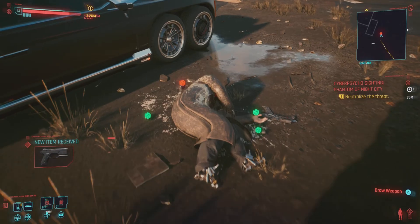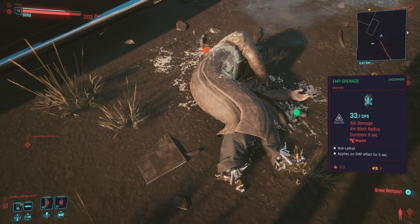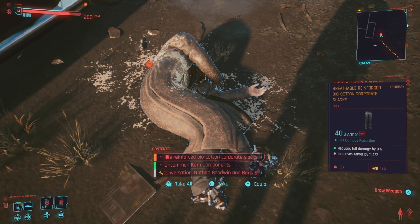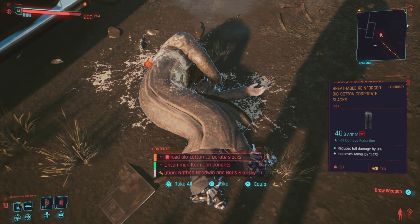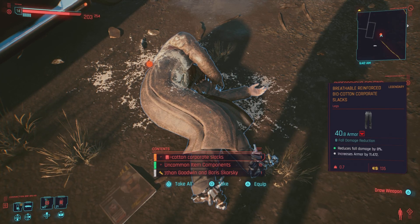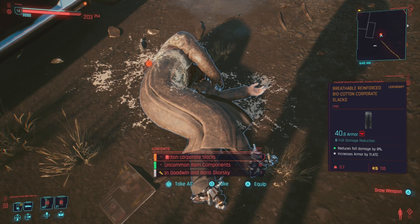You also need your crafting level up in order to upgrade some of these things, and you'll need the components too. But here they are — the breathable reinforced cotton corporate slacks. Pretty nice. They reduce some fall damage and have some extra armor as well. Specifically: reduced fall damage by 8% and increased armor by 11.472.